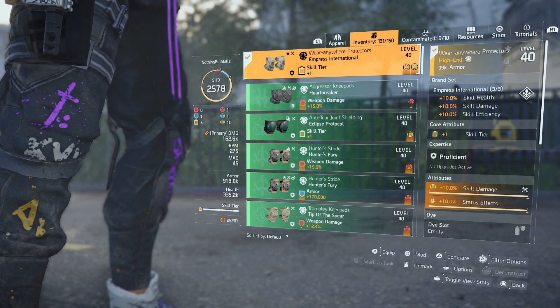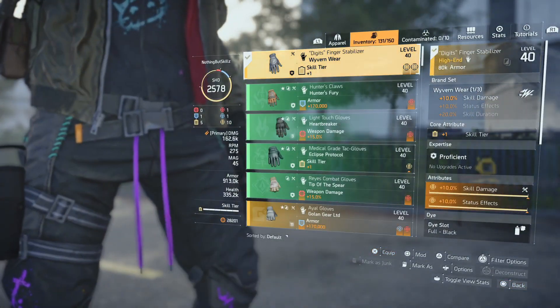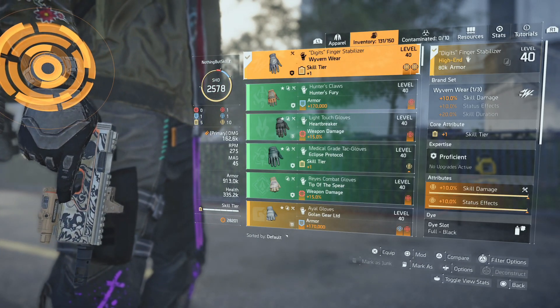For the knee pads we have another piece of Empress International with skill tier, skill damage, and status effects — that's what you want for this build. For the gloves we have Wyvern Wear for the 10% skill damage, with skill tier, skill damage, and status effects.